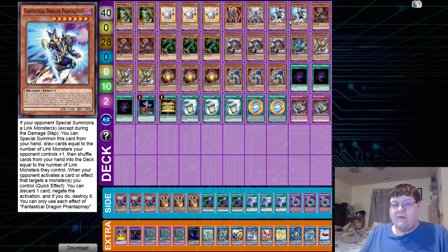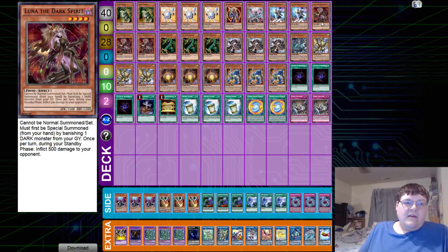We have two copies of Phantasme — quite honestly three can bulk down the deck. It also depends on if you're going to play against a lot of Salad at your event; if so, this would be a card you might want to consider upping. But if you start messing around with the ratios here, you're going to start messing around with your extenders and things like that — it's not something you want to do. We play triple copies of Luna the Dark Spirit.